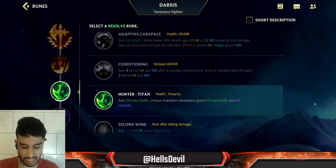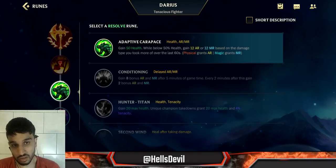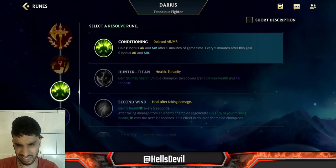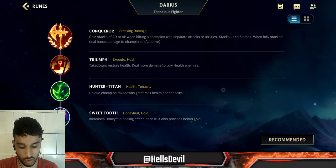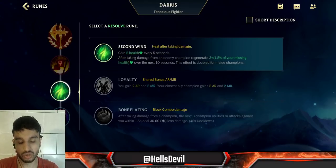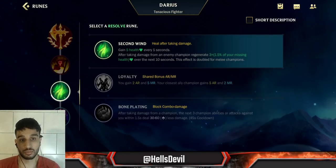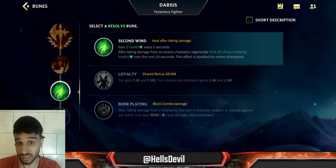For your third rune, it depends. Adaptive Carapace is a safe rune in lane — it gives you 15% health and when you're under 50% health it gives you 12% armor or magic resist depending on the enemy damage type. Conditioning I don't like because it's useless early game. Hunter Titan is really good because the tenacity is necessary on Darius — you really want to be able to run down enemies and reduce stun duration. Second Wind is good against a hard matchup, allowing you to heal up some time after fighting.